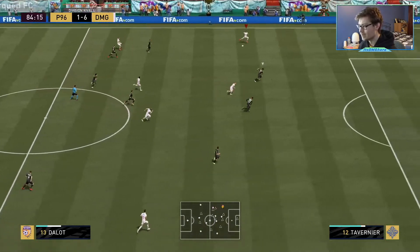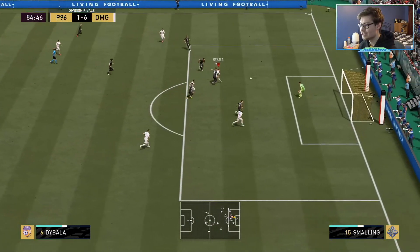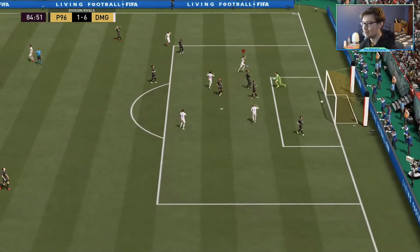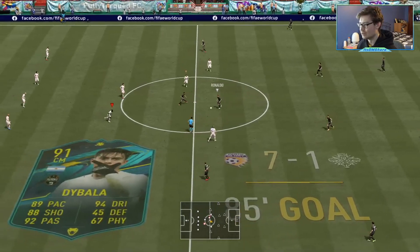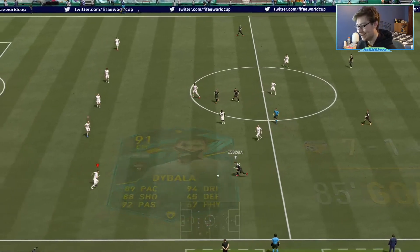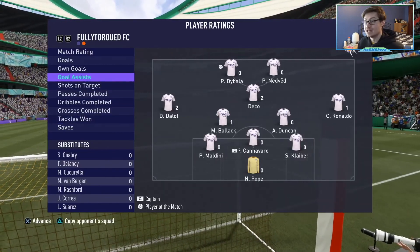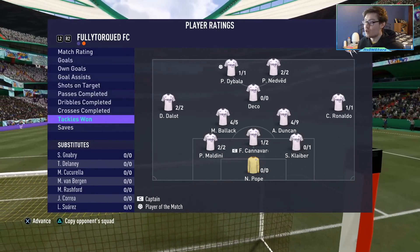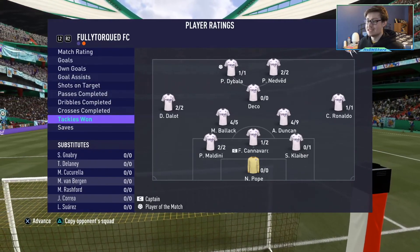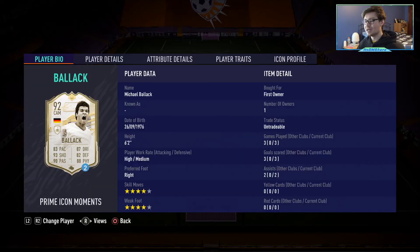Look at him — like a lanky little giraffe, just shimmying past everyone. This game really signifies what Ballack is: he scored a goal because he can shoot, he got an assist because he can pass, and he got four or five tackles — the most on the team — because he can defend. He can literally do everything.